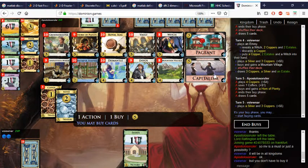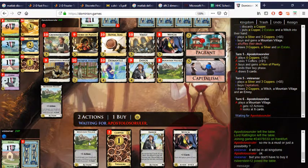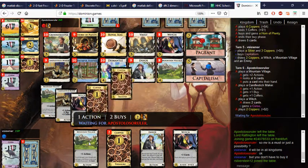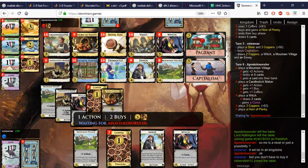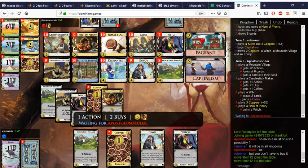Another thing you could do is use Capitalism and Vault for draw — I think that's what I'm going to try here. I probably don't want to play the Envoy here, just the Witch. Wow, that's a good hand. Mountain Village probably put the Horn of Plenty into hand. Another Witch — yeah, maybe I should just get another Witch instead of playing around with Capitalism.